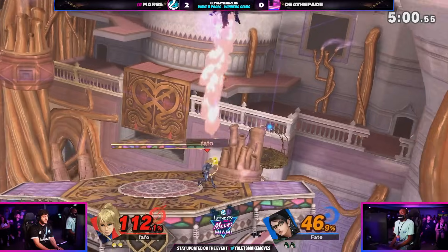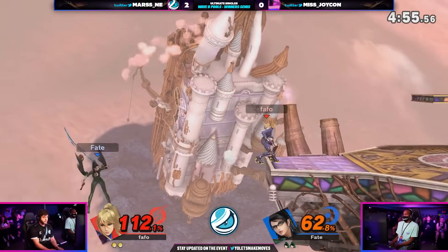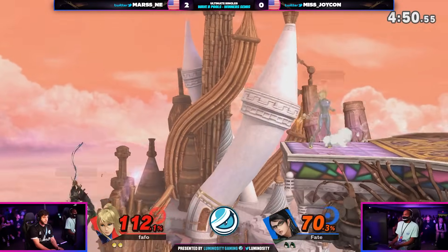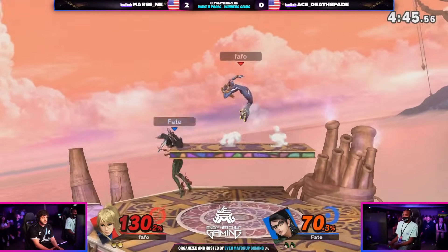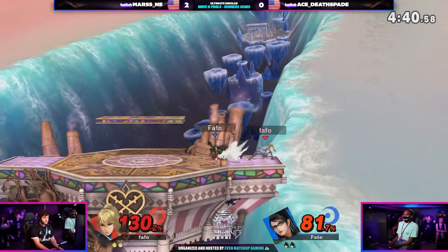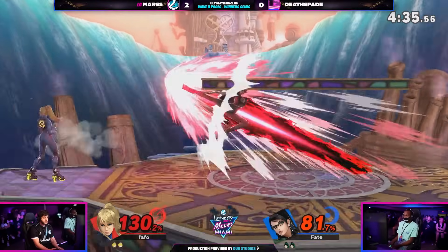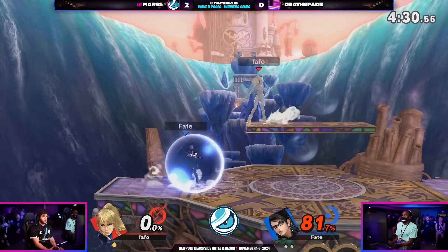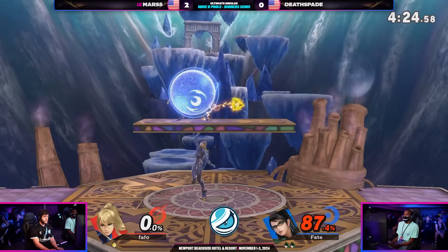The forward air, the up smash — doesn't find much more off of it though. The forward air will connect. Back air once again. Mars slowly beginning to chip away at this stock. Deathspade's lead is not too secure at this moment. There's the forward air off ledge, aggression from Deathspade once again, looking to find the back air, sharking a little bit. But here comes Mars once again with that forward air. Mars has been playing a near textbook game. Then the down air mixup — Deathspade surprises Mars a little bit. Mars doesn't avoid that down air from Deathspade. Deathspade up two stocks to one for the current moment.